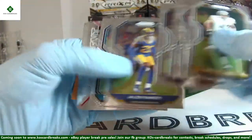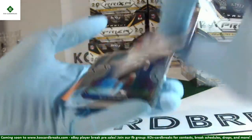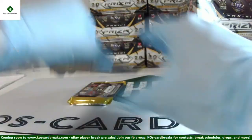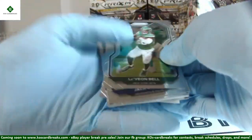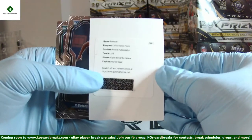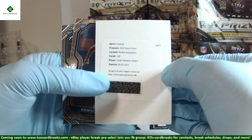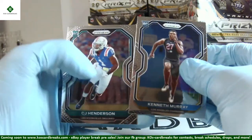Purple power coming up. Emergent Joe Burrow — Joey B hits twice quickly! Tremaine Edmunds for the Bills, 32 of 49, purple power. AJ Epenesa and the next rookies. Redemption again — Kenneth Murray and CJ Henderson. Edwards-Hilaire redemption! Nice hit there for the Chiefs — Super Bowl champ, knock on wood. Kenneth Murray and CJ Henderson as base rookies.